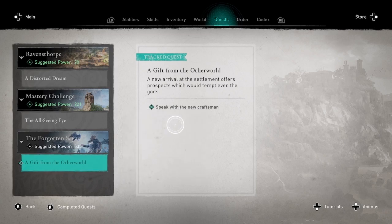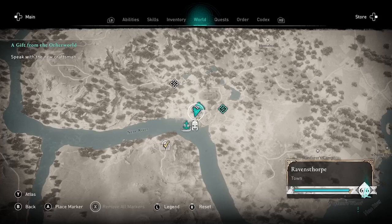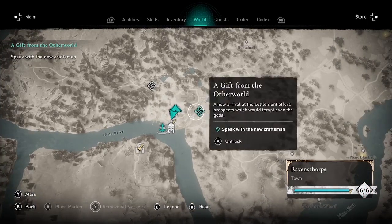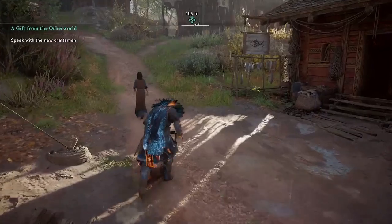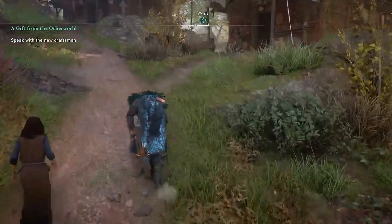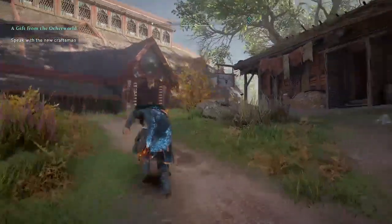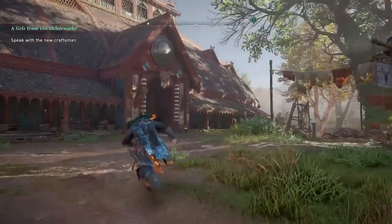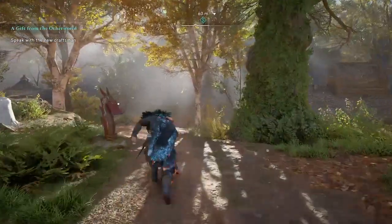You'll need to talk to a new craftsman in your settlement — you do not need to go to the Seer's Hut. Some people thought you would need to go to the Seer's Hut to start the Forgotten Saga, but you don't. You just need to go to Everald, the new craftsman, and build his workshop. If you select the quest on your map it'll put the icon there, so it's really easy to find.